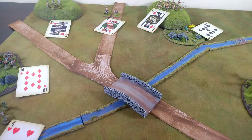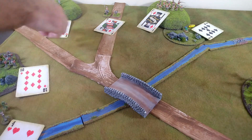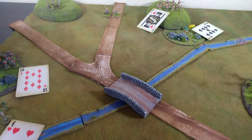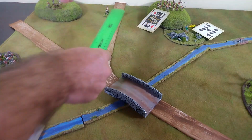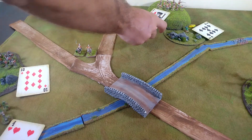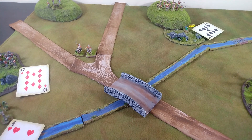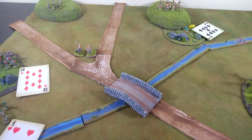Once again the cards come up for the British — king of hearts goes first, but they don't have a shot so they hang out. The light cavalry move the full eight inches up, trying to put pressure on the frogmen. Then the line infantry — let's have them shoot at that last lizardman.